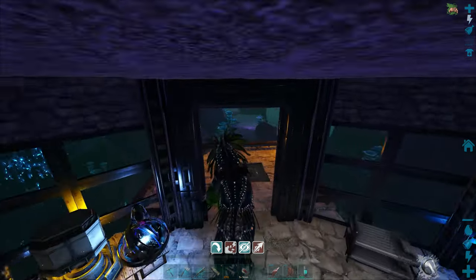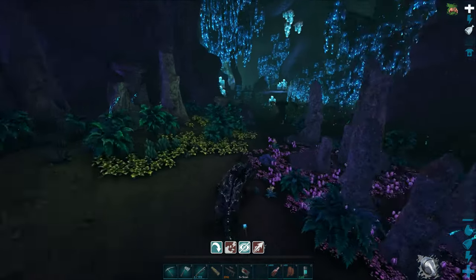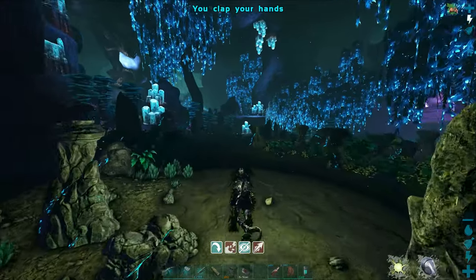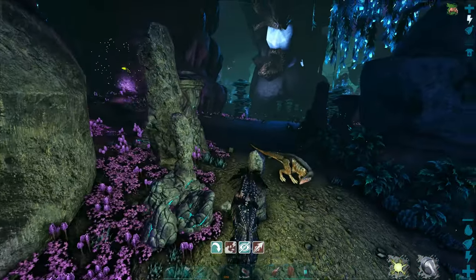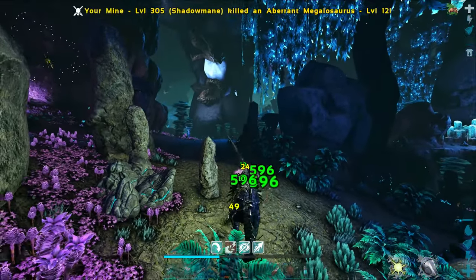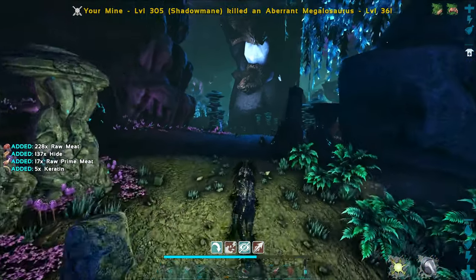When I was over on Valguero getting our two more sets of gear, I totally forgot to grab another light pet. All we have is this one left over here since we lost the other one. A lot of people left me some good comments — please do not get stuck. There's nameless around. I don't know if they can rip me off the Shadowmane, that's kind of what I'm worried about.